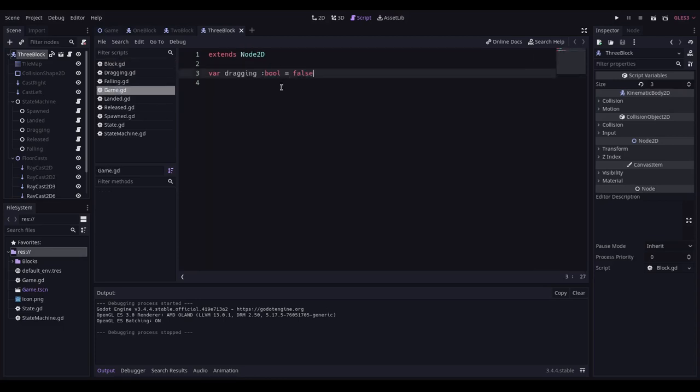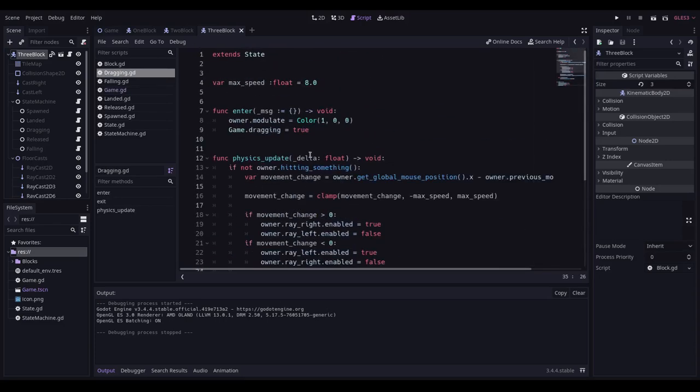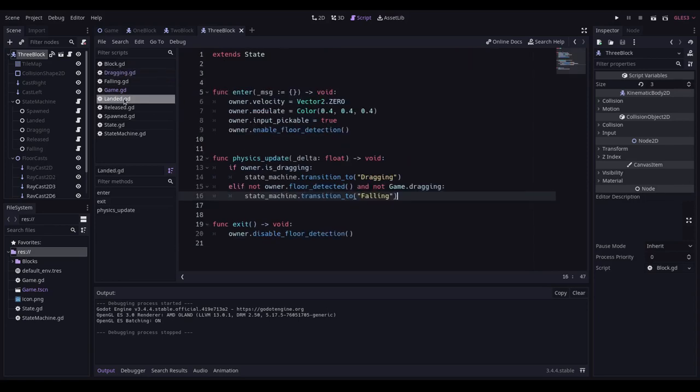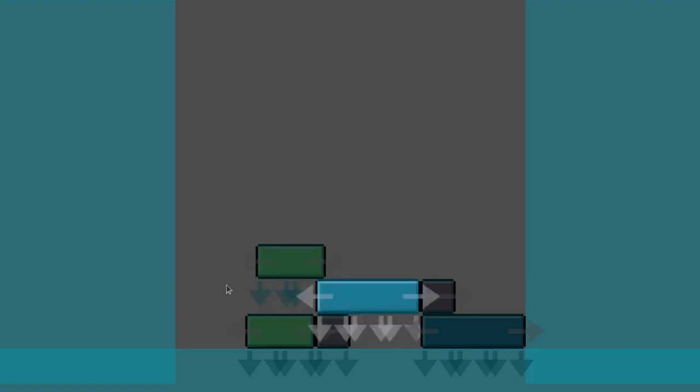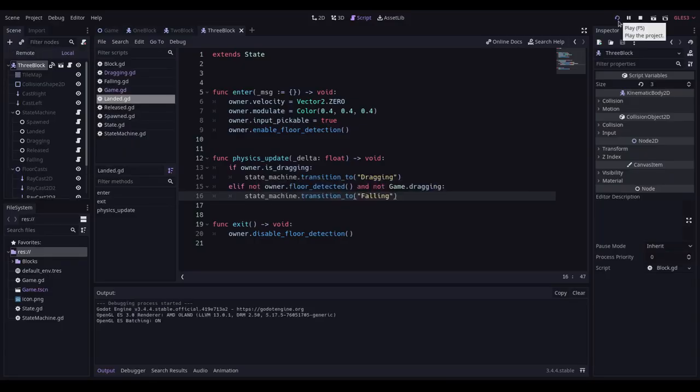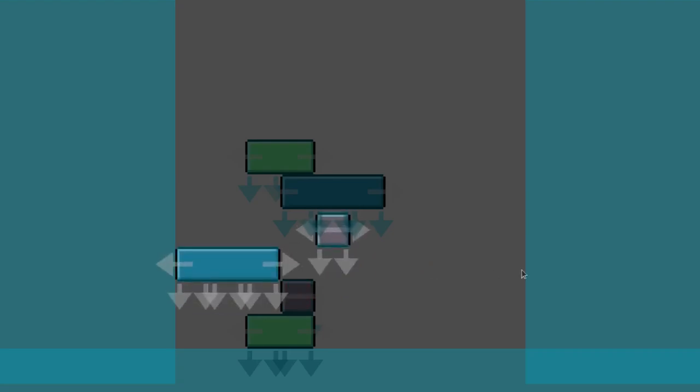I've also created a new game state with a dragging boolean that's set true when the dragging state occurs and false when it finishes, so I can check whether the game is currently being dragged while checking for the floor. My blocks now drop down nicely when I move one around. However, sometimes if you let go of the block at a specific point everything gets thrown around and you end up with gaps that shouldn't be there.